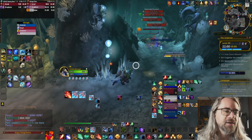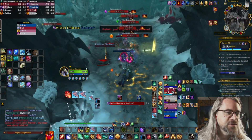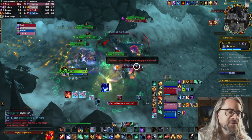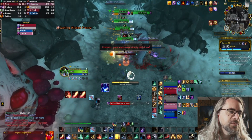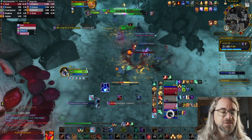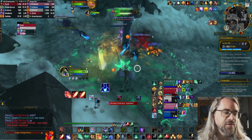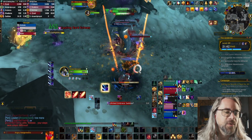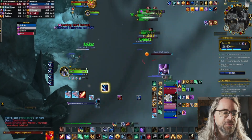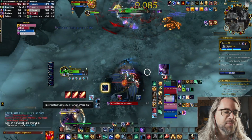Tyrannical in here can be hard — obviously way harder than Fortified. But especially on the lower keys, it's straightforward. Just don't make any stupid mistakes. The biggest issue has been Sporecaller Zantia. I'm actually surprised at how that boss has just been carving up groups, almost to the point where if you don't have somebody who can deal with the failures on that boss, good luck.